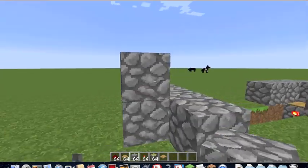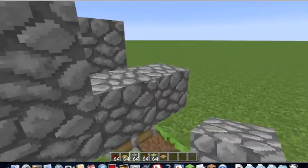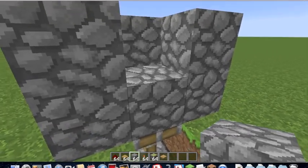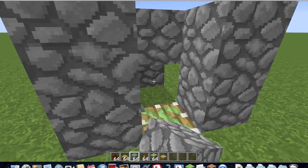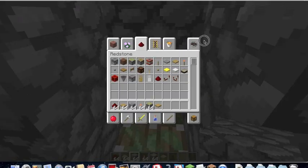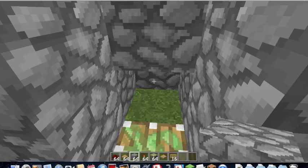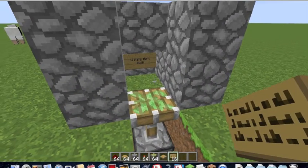It's gonna be like this. And then you want it, at the back, right over here — I should've done my sign before. Right over here. If you want to get a sign and type in: 'You Have Got Mail.'